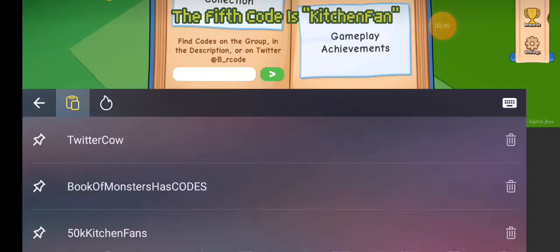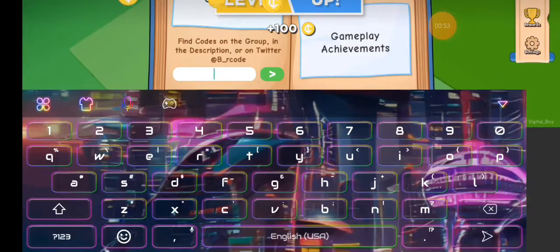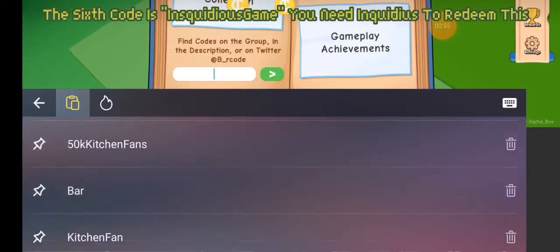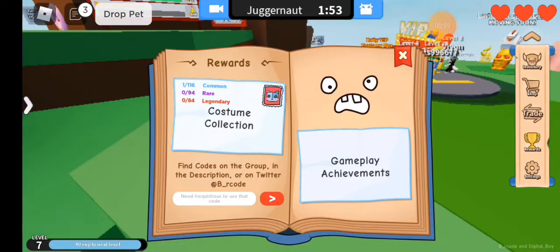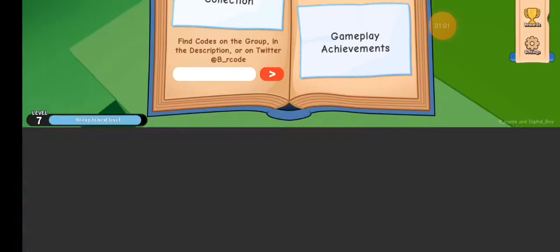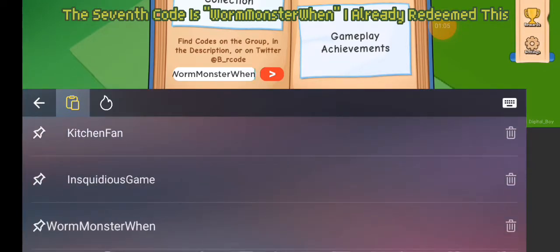The fifth code is Kitchen Farm. The sixth code is Inquidiuscum — you need Inquidius to redeem this. The seventh code is Worminsterwen. I already redeemed this.